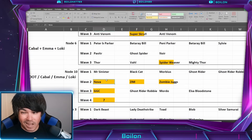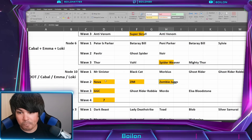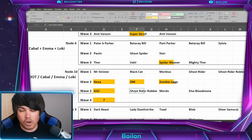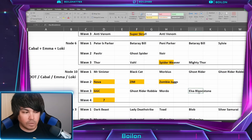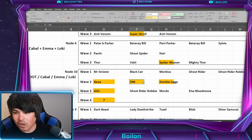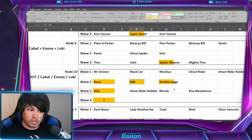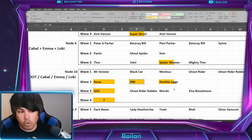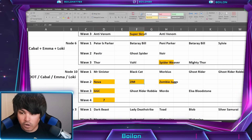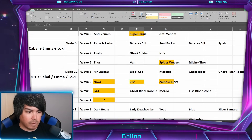Wave two is where it gets troublesome because of war buffs — we have Nova, Zombie Iron Man, and Zombie Juggernaut, which is going to be rough. Wave three has Green Goblin Classic, Ghost Rider Robby, Mordo, and Elsa Bloodstone — that one's not too bad, but there's going to be a lot of bleeds. The bleeds are going to synergize with Zombie Iron Man's passive, meaning if your team has bleeds up they'll hit each other. You need to make sure you have immunity, which you can get from Captain Carter and definitely from Captain America's special taunt, which cleanses and puts up immunity.